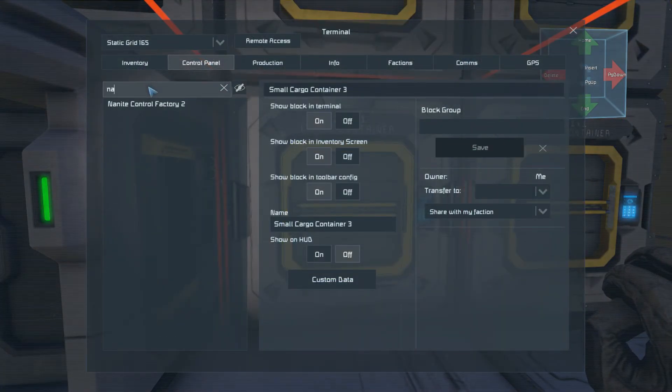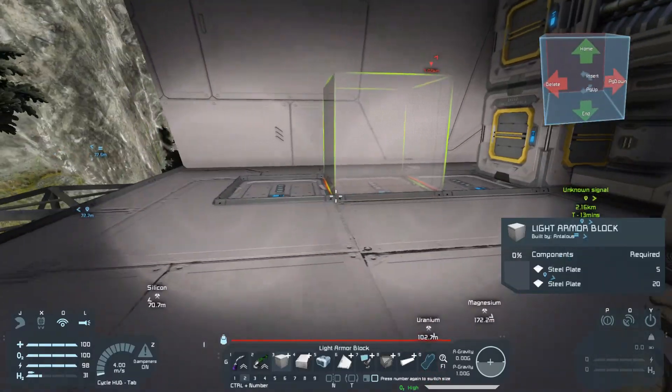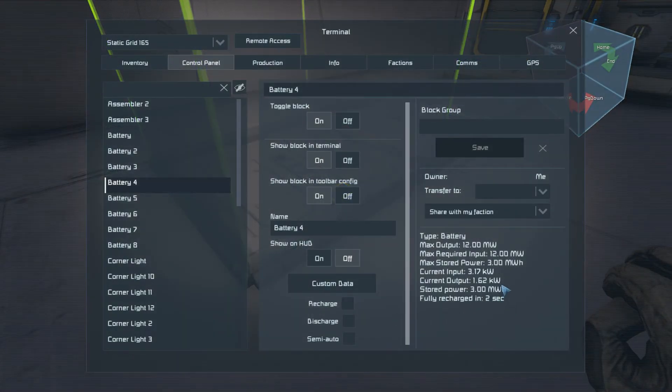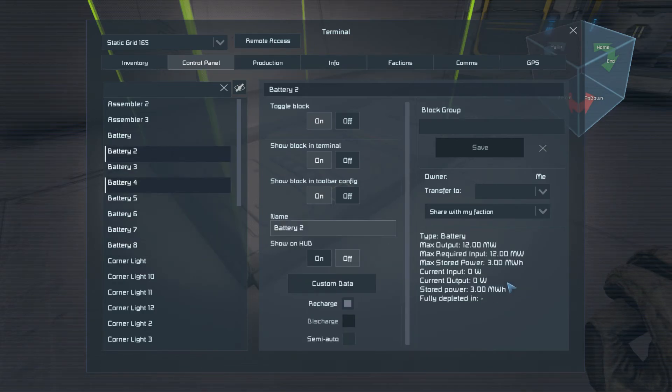Also, I want to shut that off because we don't have tons of power. I've left this thing to charge, so these should have a fair amount of power. Let's just put all the batteries on recharge for now. Sword power. Max sword power. They're all full.